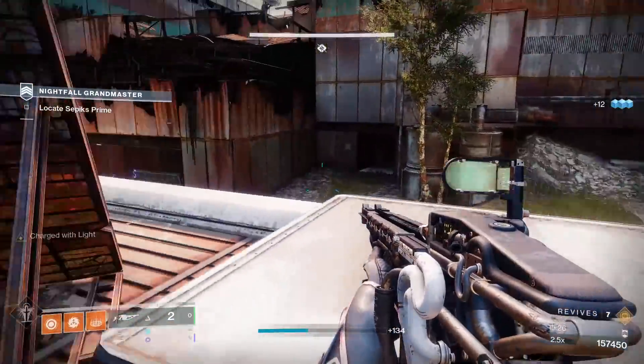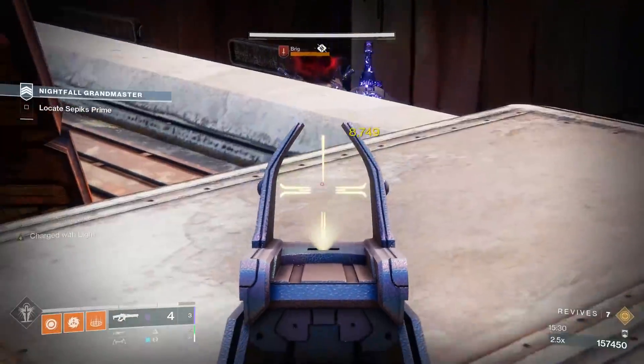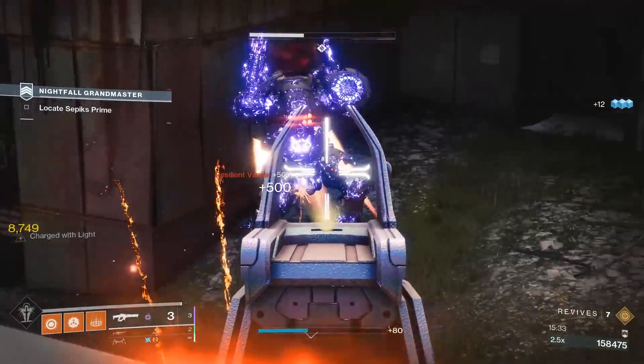Next you'll want to help out with whatever is left of the Brigs. Hopefully your team has been working on them while you were on the tank, as both Brigs and the tank need to be gone for the path forward to open.